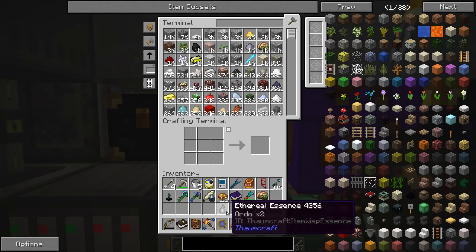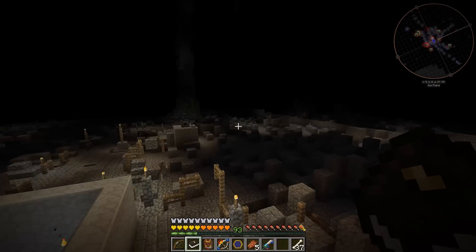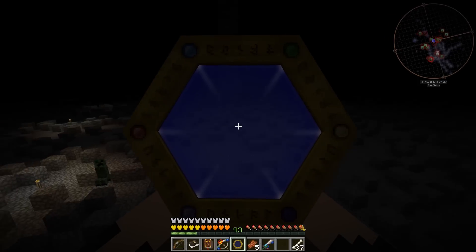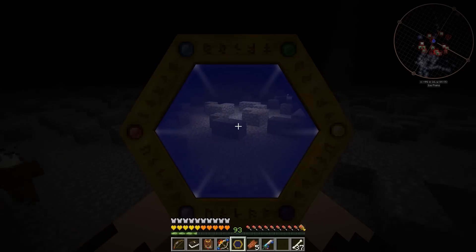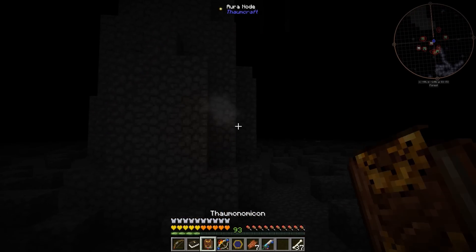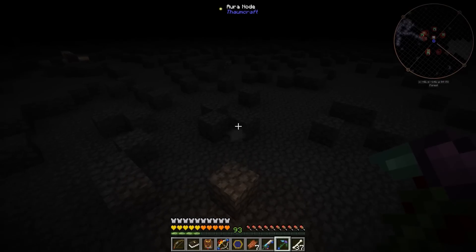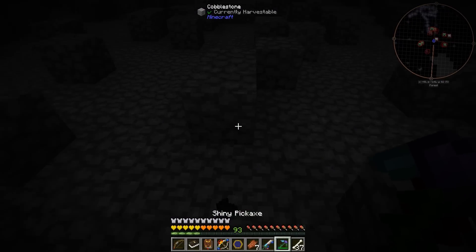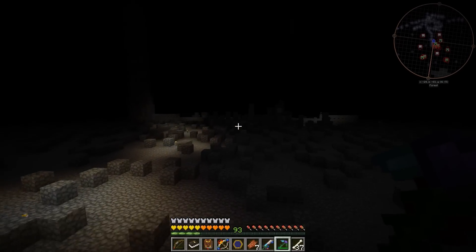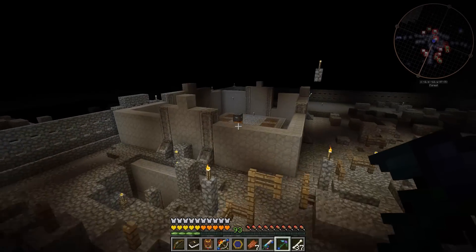We need to break a node to get ethereal essence. Let's submit what we have. I don't know where we got those from, but we probably need to break a node now. I don't really want to do it but I guess we have to. Let's go over to this one here that had some Praecantatio on it. I hate to break it when it's so close - negative 141 on this one. Hate to do it, but let's hit it with a pickaxe and break it because we need the essence to complete the quest line. Really knocked me back. There we go - got all kinds of essences.